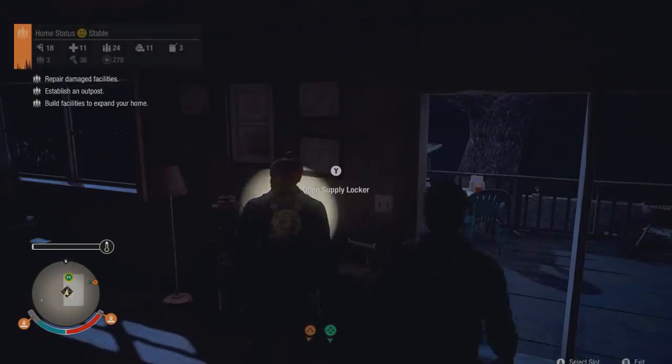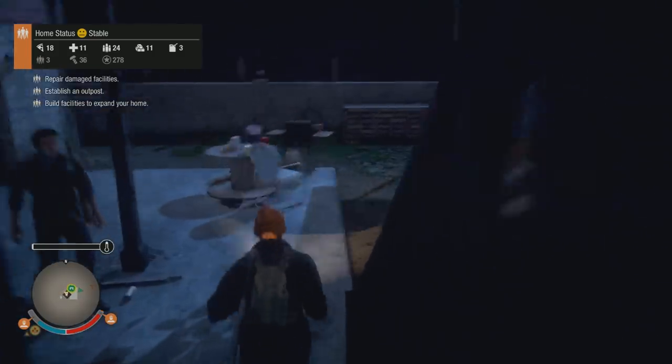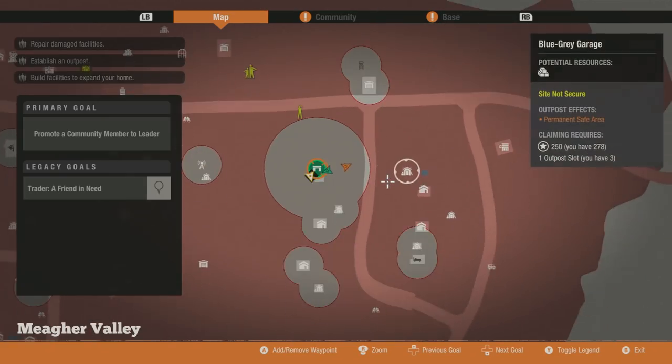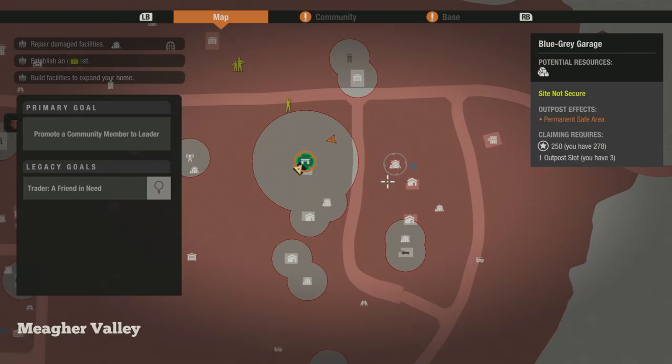What's up everyone, thanks for checking out this video. In this State of Decay 2 video I'm going to be showing you guys an influence glitch. In case you don't know what influence is, that's basically how you get other properties and whatnot. As you can see right there I have 278 on this profile and it costs 250.